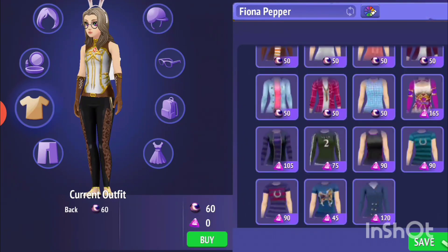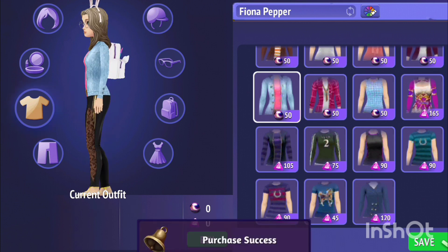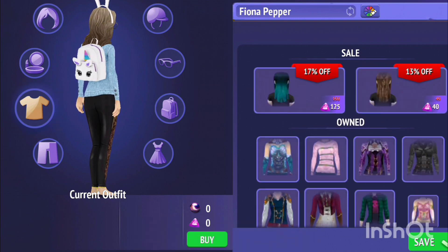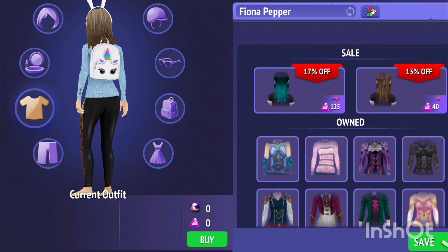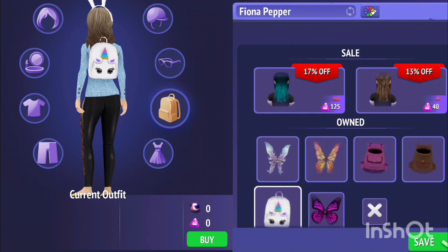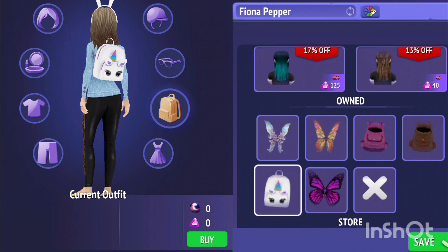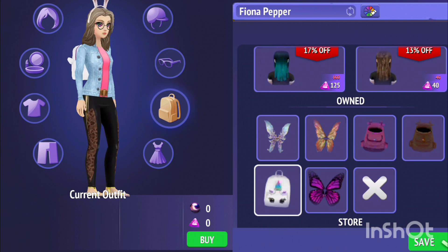I also want to buy this denim kind of jacket and — oh my god, I actually bought the bag. I didn't want to do that. I went over the budget, and I went too much over the budget and bought something I didn't even want — this backpack. I was just looking at it. That was a huge mistake but now nothing can be undone, so I might have to work with it.